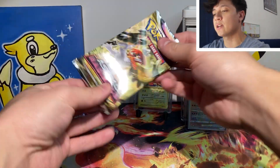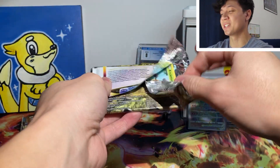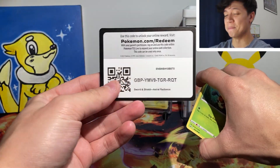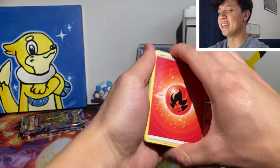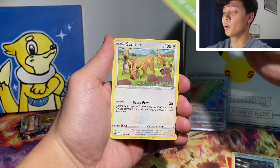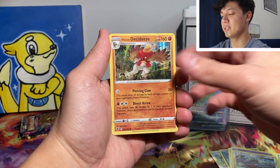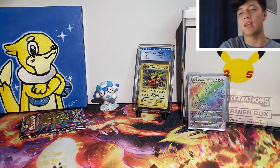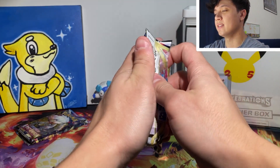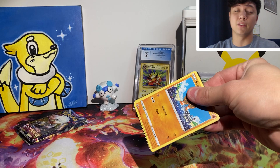Now we're going into our last Astral Radiance pack. I'm so shook still — I can't believe we just hit the Rainbow Charizard. Leave a like for that, unbelievable. Go grab these boxes — maybe they just hit a little different. We have a Bishar into our Decidueye holo. Moving into our final three booster packs — we got some Lost Origin to crack into. Honestly, if that's the only hit we get in this box, I'm not even going to be mad. There's no way you can complain with that.